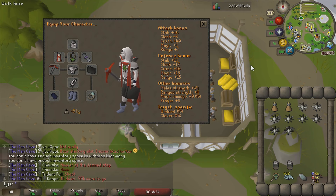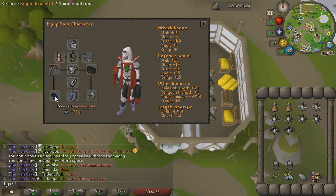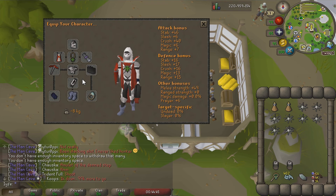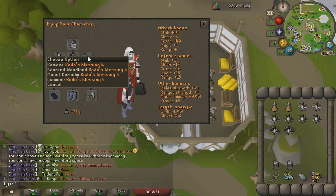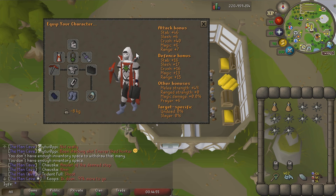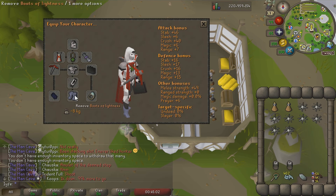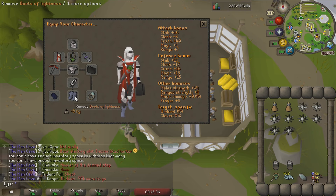This is the gear I use for Zalcano. I use three graceful pieces, a regen bracelet with the hitpoints cape to have that quadruple restore rate. The offhand and ring don't matter as I don't have a crystal pickaxe. The god blessing is decent for the prayer bonus if you're going to be using the rapid heal prayer.